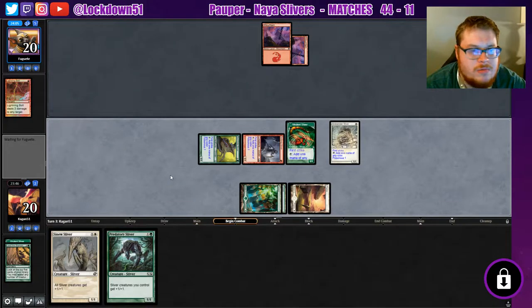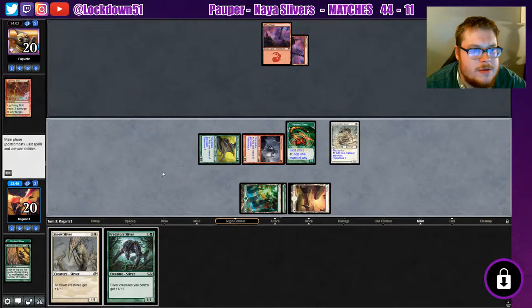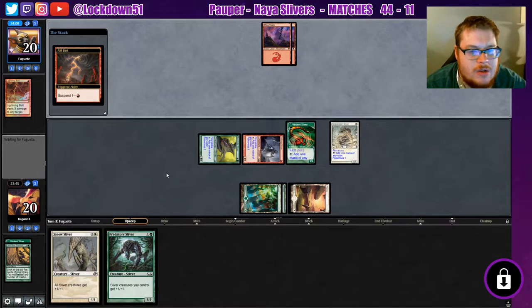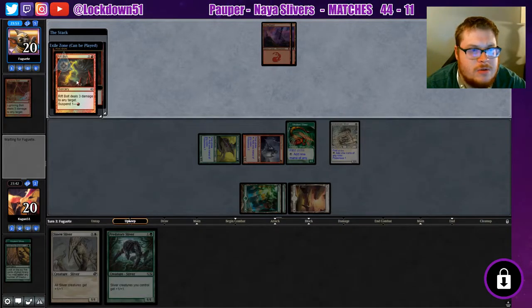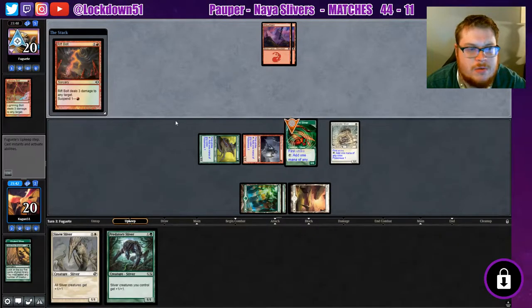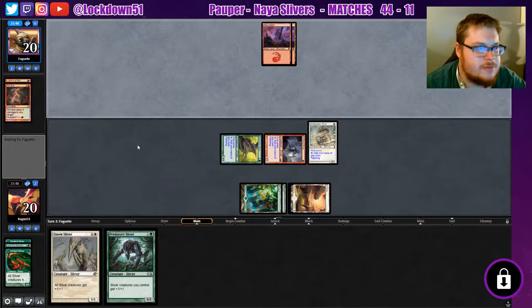Okay cool, nice board. If we get another land we can drop two lords and swing in with four creatures, which is pretty nice. Now where are you going to send this Rift Bolt — my face or Vivalent? They're scared of that Vivalent, seems like they've got some PTSD with that thing.